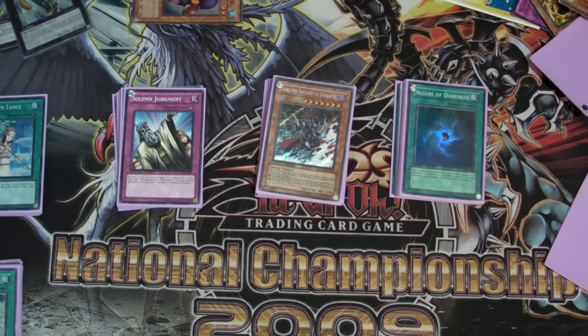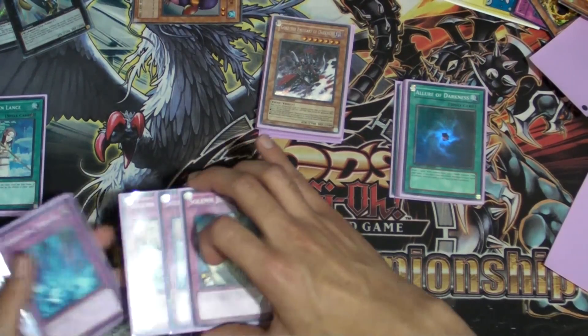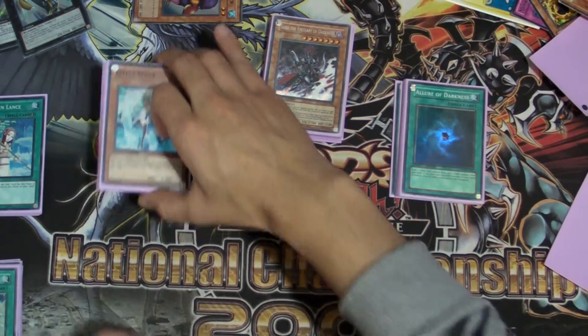I want some variety in it. So let me show you where the deck stands as of right now, because I did make some changes to it. So as far as the traps, we're playing 3 Solemns, 2 Torrential, Maxi, and 3 Veilers. So those are the traps.